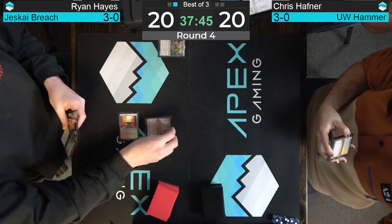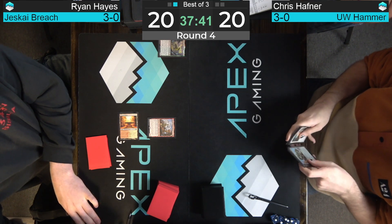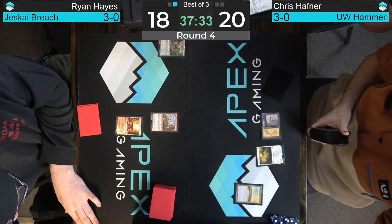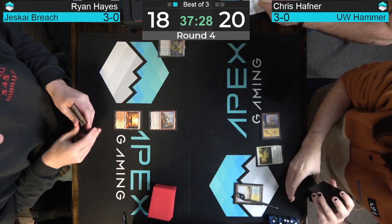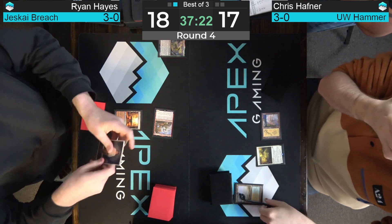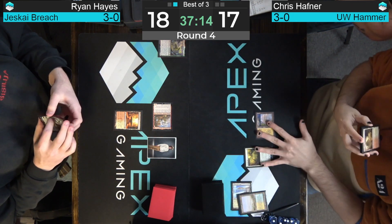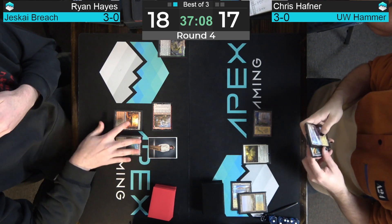All right, looks like we're getting started. Turn-one Shock into Sacred Foundry into a Ragavan for Ryan Hayes. With any interaction but no creature from Hafner, Ragavan can start getting in damage and generating extra resources. We did see Teferi picked up there for Ryan Hayes — you could see a turn-two Teferi against that Cigar, and that's going to limit its effectiveness quite a bit.